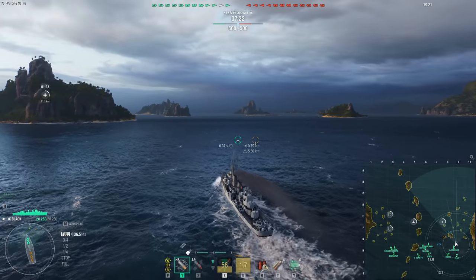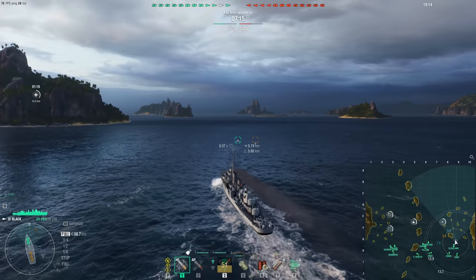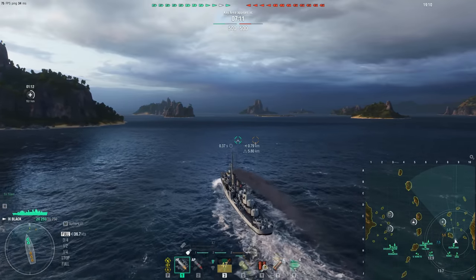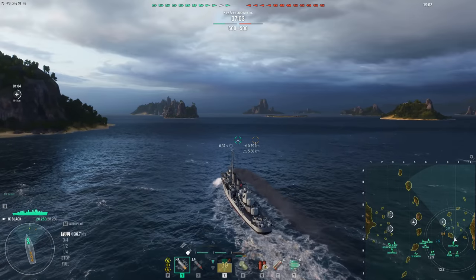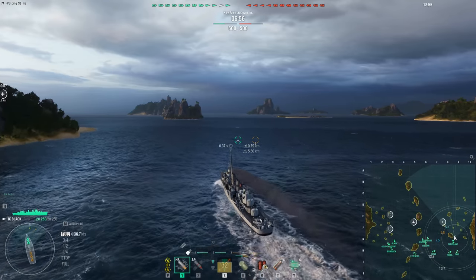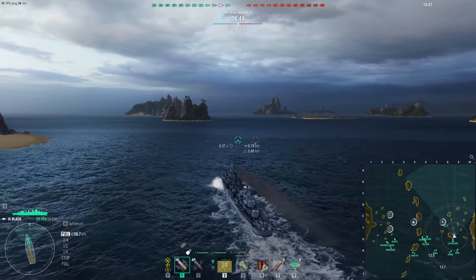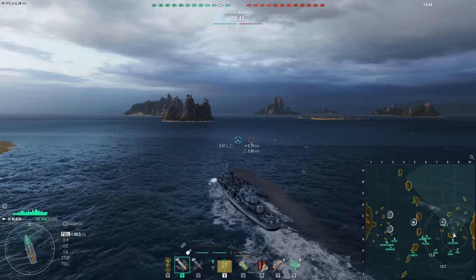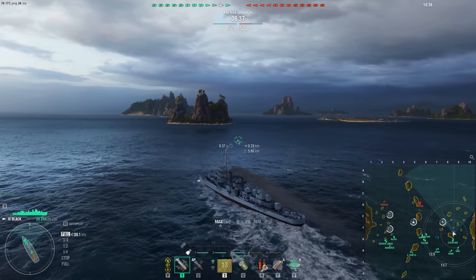Going on down to number two: the other tier 9 American premium destroyer, the Black. The Black is the only way I think you could get an American destroyer to be an even better cap contester than the Kidd, which is giving a Fletcher a radar. That's essentially what the Black is — a Fletcher with radar and slightly different torpedoes. They are much longer range, out to 13 kilometers, but they are very slow. They hit pretty hard though, and you'd be surprised how many times you'll catch someone off guard with them.